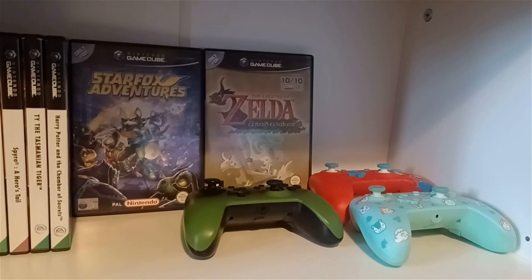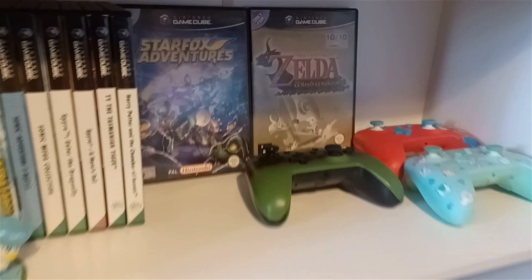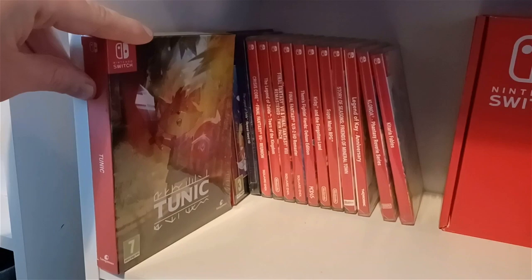Speaking of Nintendo Switch, we have some controllers up here as well — a Zelda one, an Animal Crossing one, and a Super Mario one. Someone suggested having all the different colored GameCubes in that empty shell — I'm not going to go down that avenue, I think that boat has sailed. Down here is a small stack of Switch games, including Tunic which I haven't played yet because I'm a sucker for sealed games.